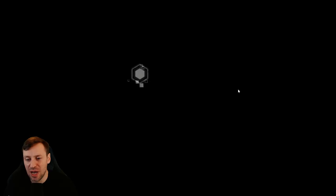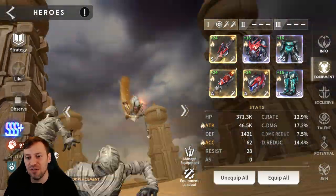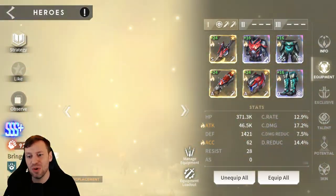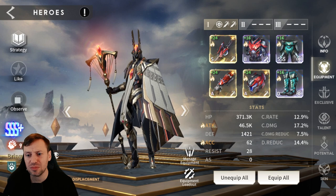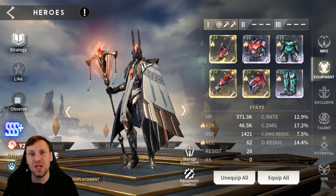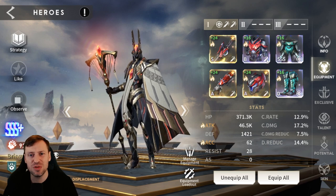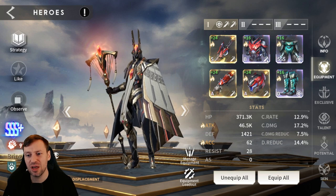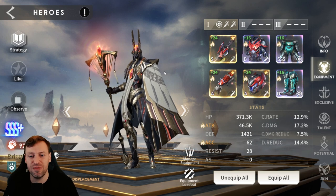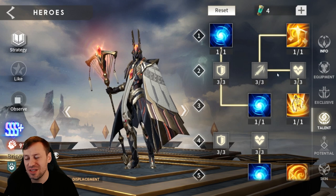Looking at Anpu's gear — gear is a big part of this game with all these different sets, and it's really important how you build your heroes. One criticism is that it feels very basic. In other games you might have one to five different builds per character, but in this game there are only about two different builds you can go with. I feel they should introduce more gear and mix things up a bit.